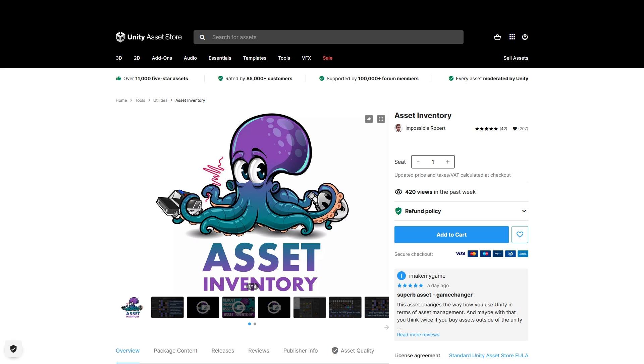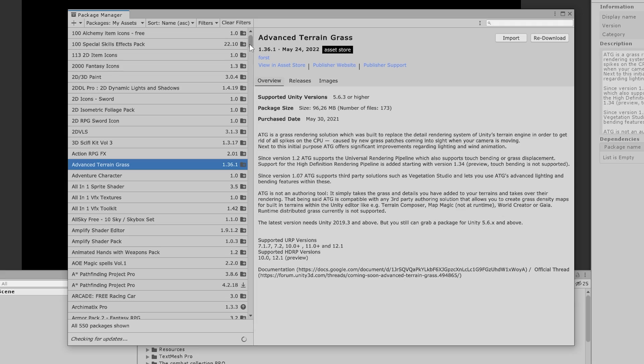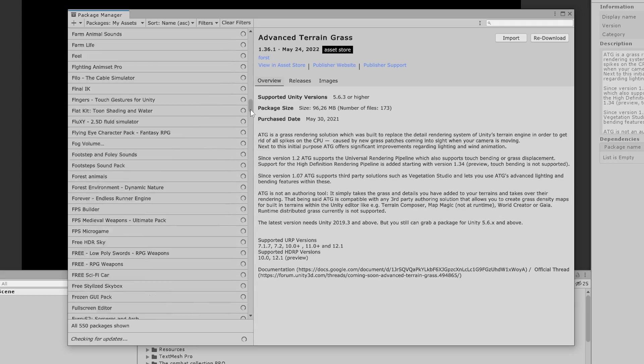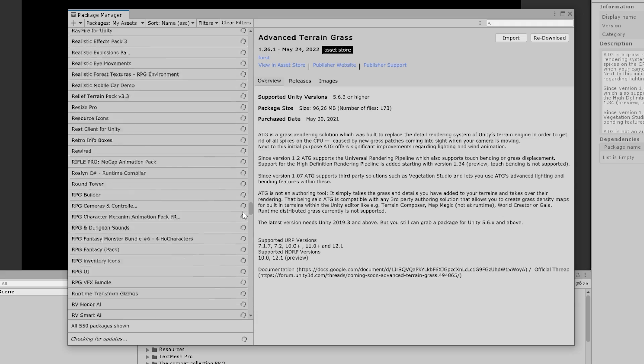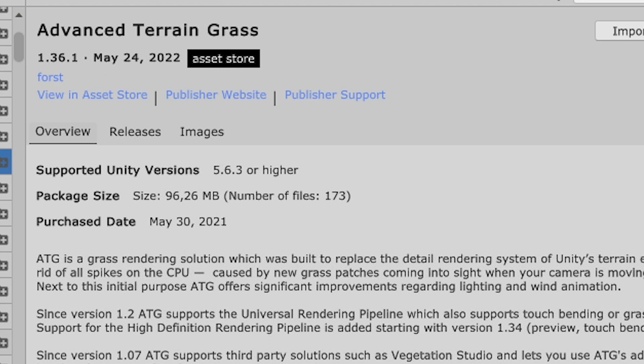Asset inventory is an excellent tool for quickly searching inside all the assets you own. But for that to work it needs to download each asset at least once. Doing it one by one would have been a pain since I have hundreds of assets, so this tiny little addition really helped me a ton. The Package Manager itself also changed quite a bit — there's now some tabs showing all of the data nicely organized, everything was reorganized both on the official packages as well as in the asset store packages.